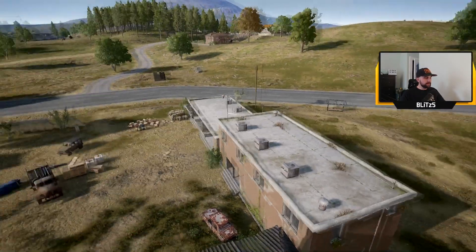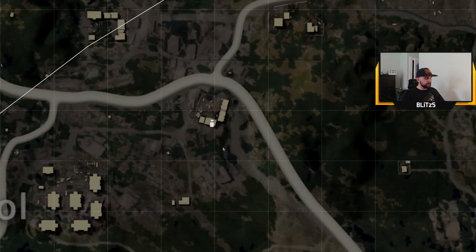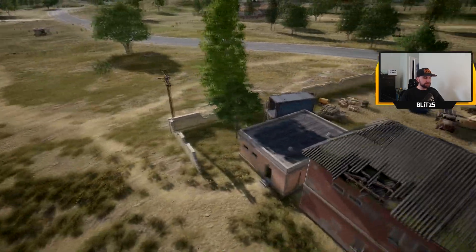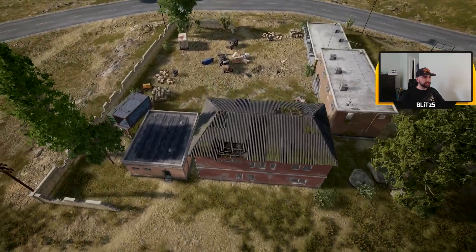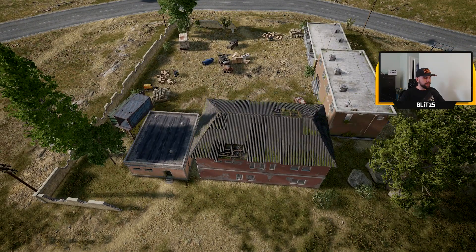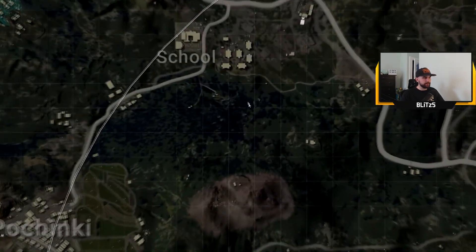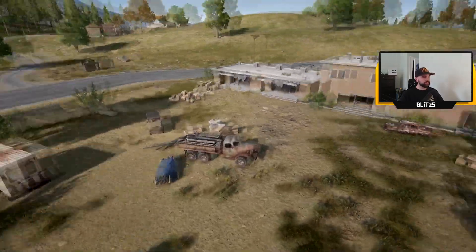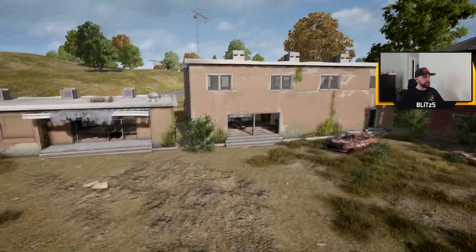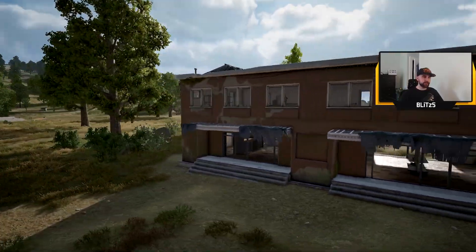Let's move over to this compound here. When I first started playing PUBG I would land here because I thought it was a safe place that wasn't popular and it became one of my favorite places to land. Some people call this the J compound because it looks like a J. This is a great place to go because you're at an intersection, you get a lot of people driving by and it's in the center of the map. At the J compound there's this structure - some people call this the glass building because there's so much glass and so many sight lines you can see out of.